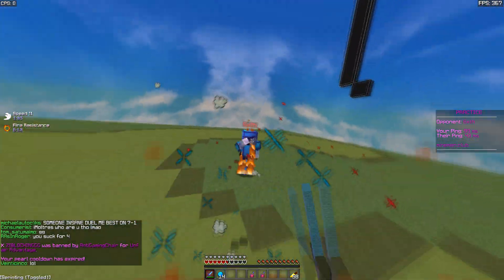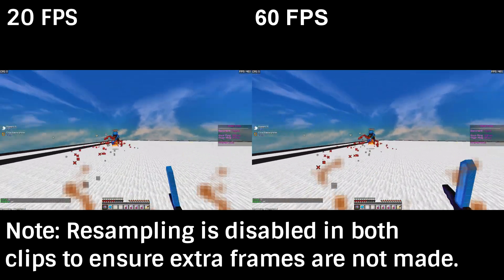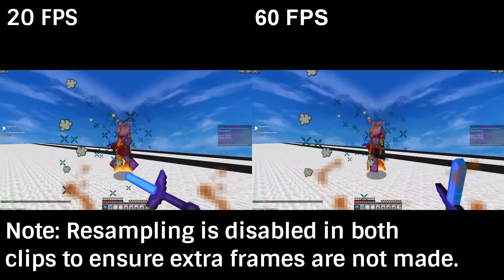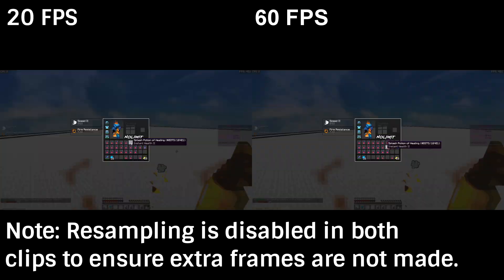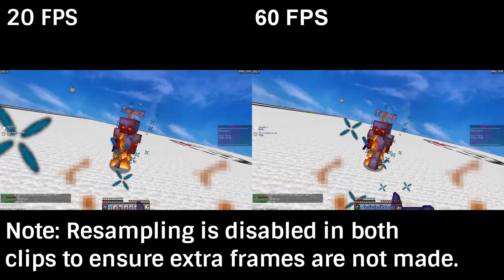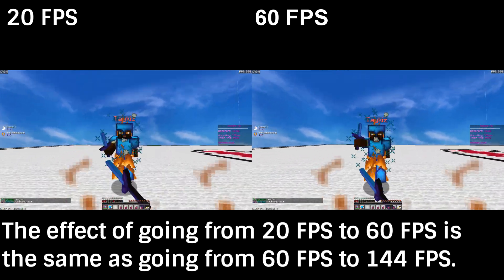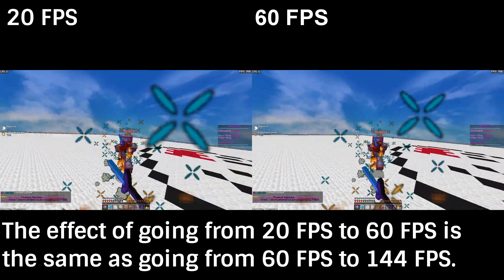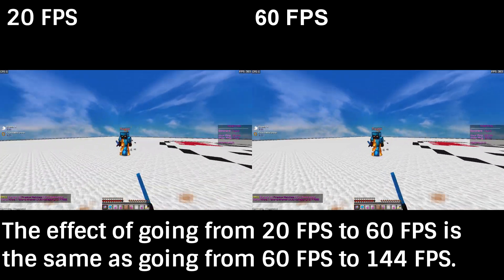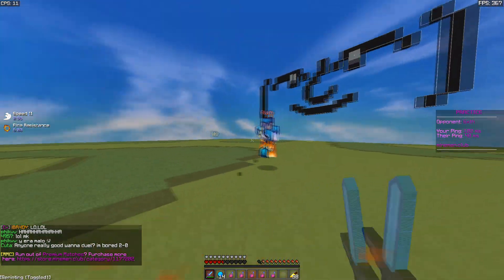Now onto the experience itself. Imagine you're playing on 20 fps as opposed to 60 fps — 20 fps is way more laggy, you'll do worse, it's not a good experience. You notice the stutteriness, how it's visually unclear. Imagine that same thing applied going from 60 to 144 hertz. I can't show what 144 hertz looks like on screen, but after playing on it for a while, 60 hertz looks laggy — that's how good it really is.